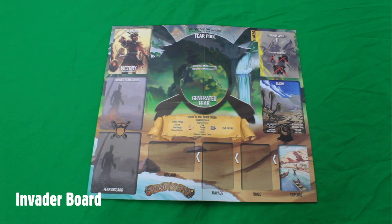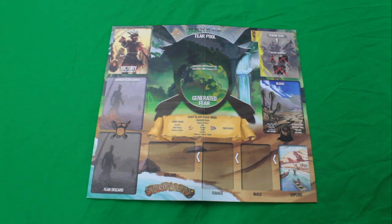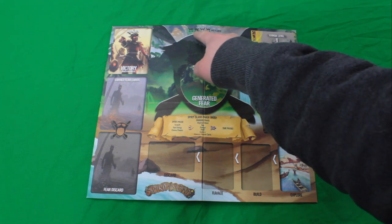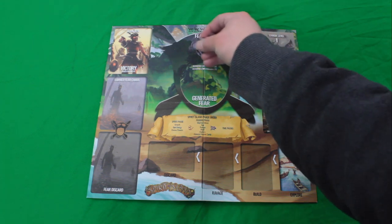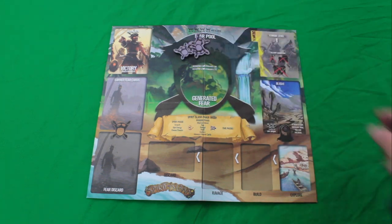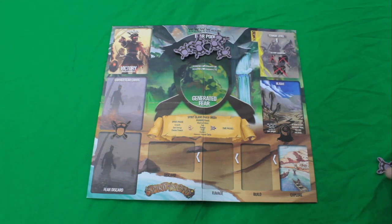This is the invader board. You play through the 1-sided play area; I usually like to put it on the left side when playing solo. In a 2-4 player game, it will be a shared area with 2 players on each side of the board. This here is the fear pool. Each spirit or player gets 4 fear tokens. Since I'm playing with 2 spirits, I'll be putting down 8 fear tokens on the board.